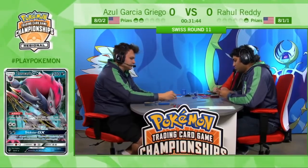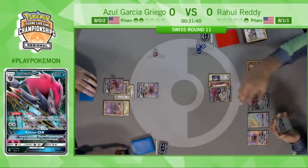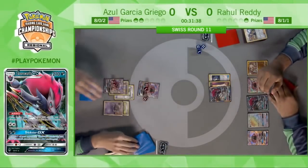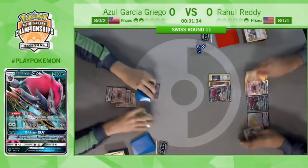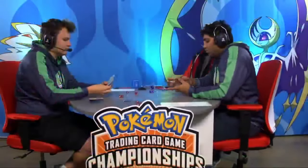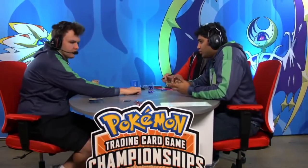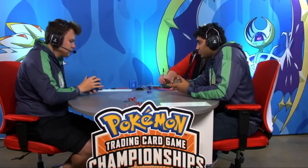What really can Azul do? He just has to hope nothing goes wrong. He's dealing 150 — just kind of stalling. I don't think there's actually any way for him to win before Rahul, unless he draws another Enhanced Hammer and keeps Rahul off energy. But Azul scoops. Rahul takes game one after what is, I think, a supposedly bad matchup for him, and after a pretty bad start as well.